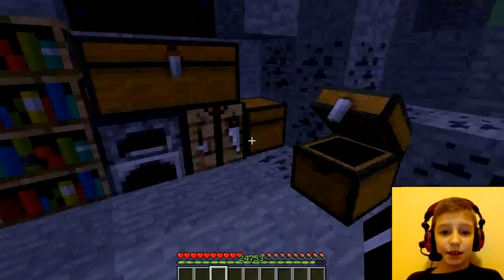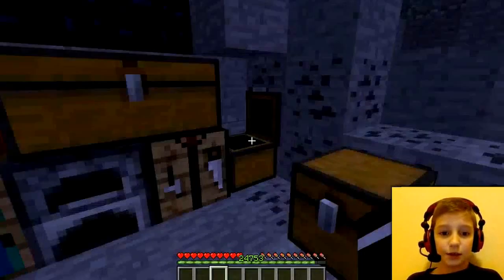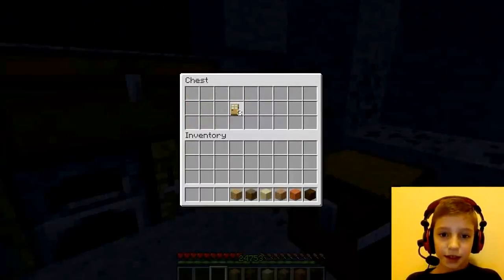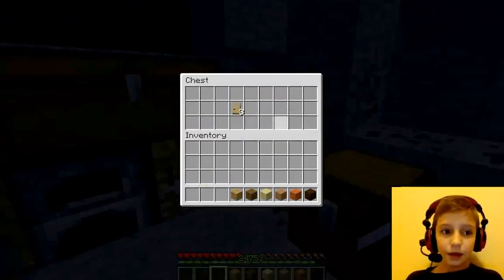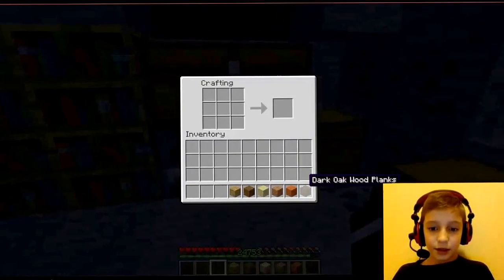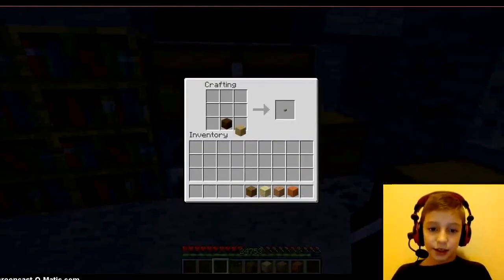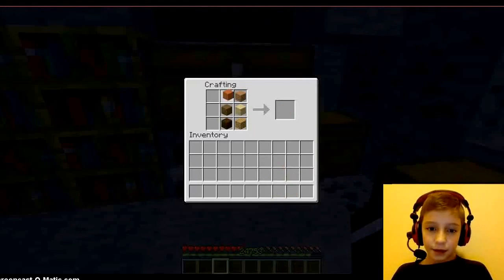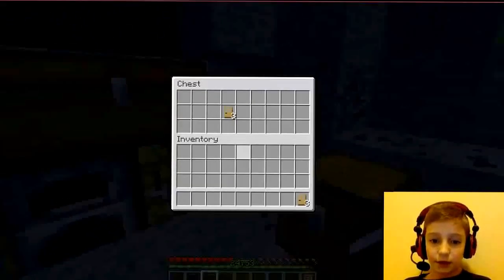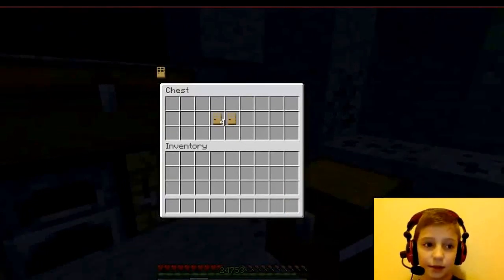The last thing I am going to show you guys — actually, I'm going to do the doors first. Now you can stack doors, which I think is awesome. You can make doors out of — you make the door, right? But it gives you three doors when you make it. So that's cool, and you can stack them.